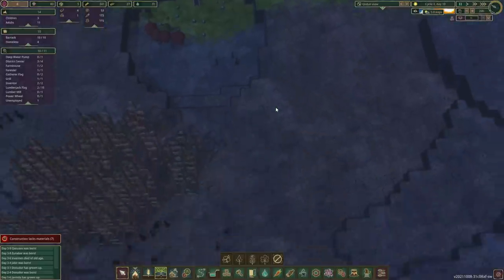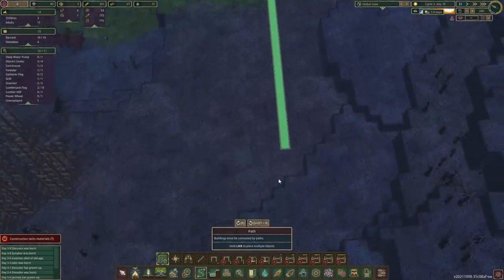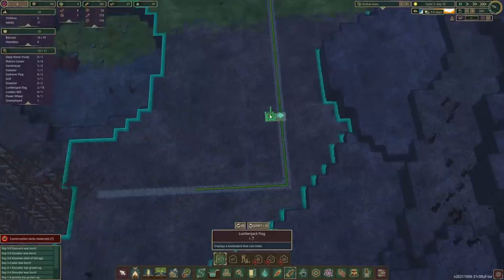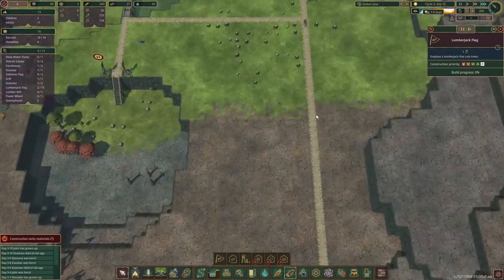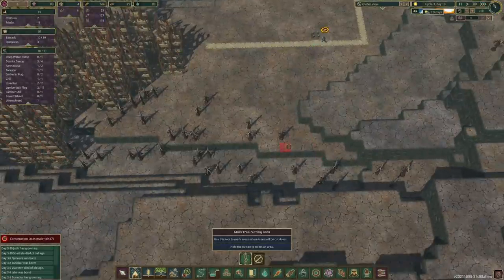There's nothing to really cut down here - oh there are more trees here, well that's a problem solved. Let's see, we can bring it all the way here - that's the furthest.